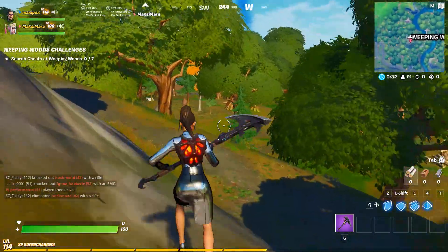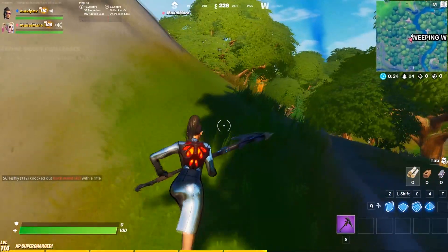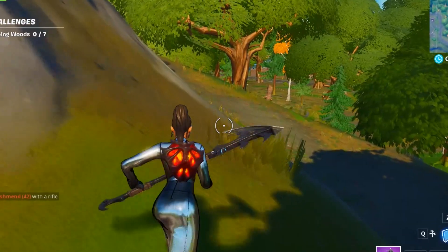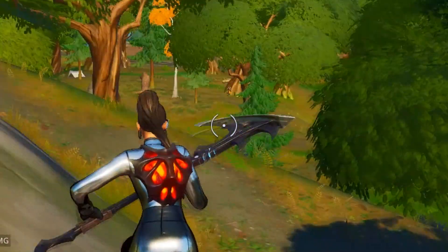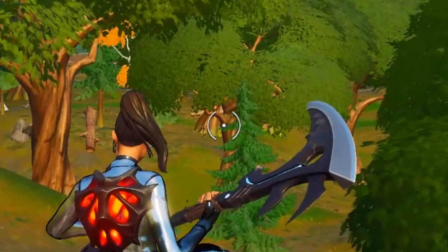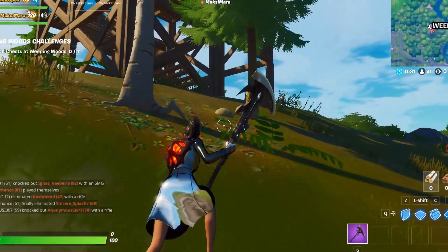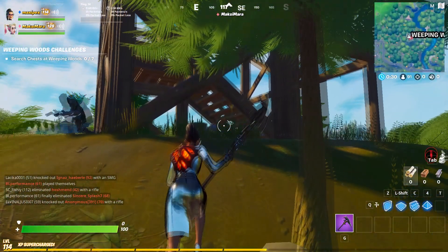Look closely — I saw Wolverine! I pinged him immediately to my teammate. Let's see it in replay. I landed near the tree; he's moving right now. Ping him immediately to your teammate if you're doing duos or squads. I don't have any weapon yet.